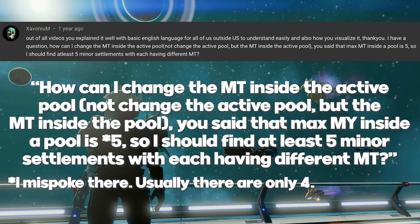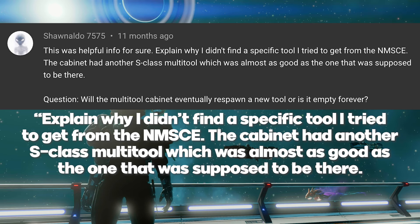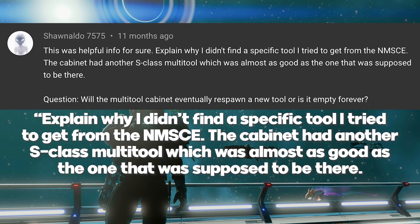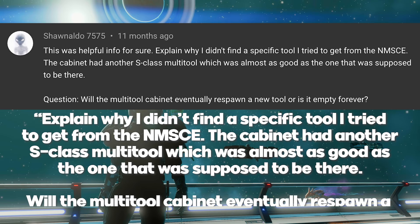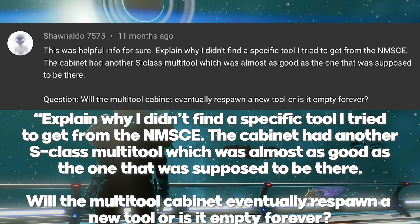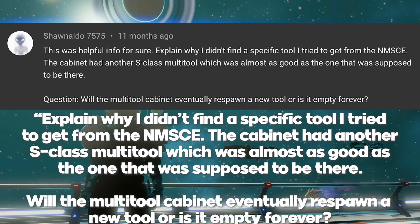Our final question comes from Shinaldo, who wants an explanation as to why they didn't find a specific tool they tried to get from the No Man's Sky Coordinate Exchange. Well, these are notoriously flaky after updates. So if you see a No Man's Sky Coordinate Exchange post and it's a couple years old, you can pretty much bet that things have changed. You might get lucky — it's not a given. That's going to happen after updates. The second part of that question is: will the multi-tool cabinet eventually respawn a new tool, or is it empty forever? I would say, any time you go multi-tool hunting, always make sure to have your multiplayer turned off — that's a super easy way to make sure the tool you expect to be there will be there. But to my knowledge, yes, they do eventually spawn back in, though I'm not sure of the timetable on that.